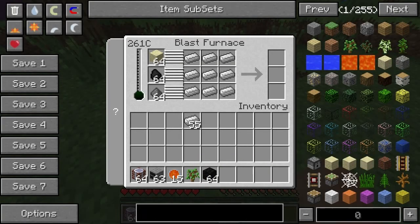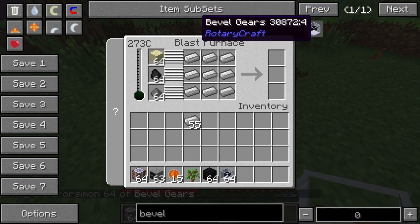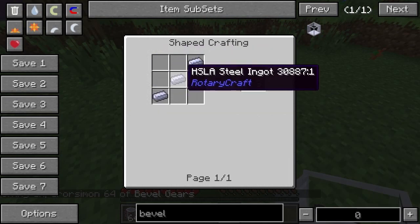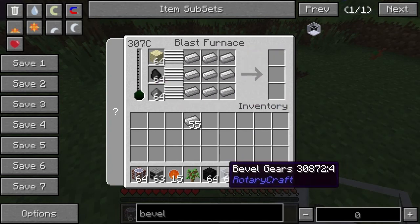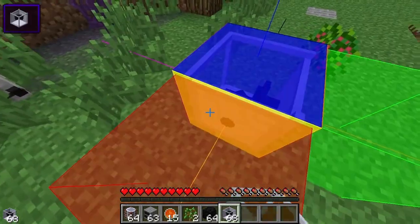Next thing needed is the bevel gear - that's only one of them. Let's look at the recipe. There's a shaft unit - I think it's HS or something, I'll check what it stands for later. You basically need a lot of steel. The bevel gear is used to make the power go around corners.